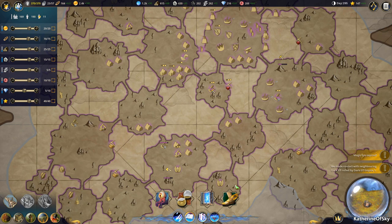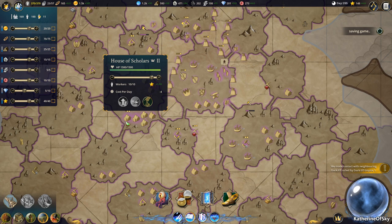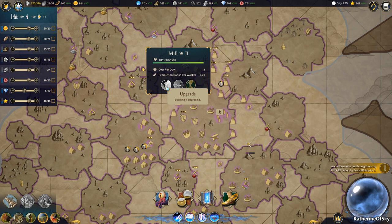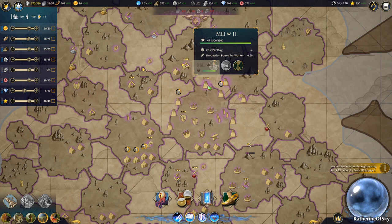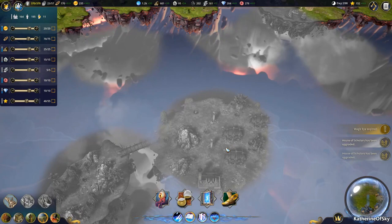Let's see how we're doing for upgrades — looks like all of the cottages have been upgraded there. We should probably upgrade these houses of scholars, and the mills — all the mills, all the time. 149 research points. We're missing stone, which is okay — we're going to get there. Because we are making tons and tons of money. Houses of scholars have been upgraded — not that much to get more research points.